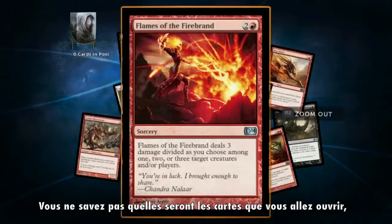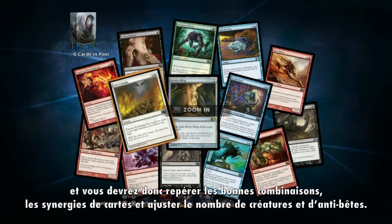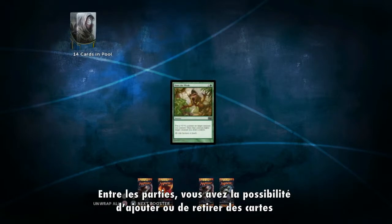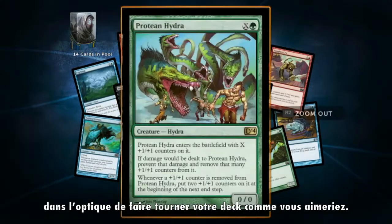You don't really know what's going to be the best deck possible, you don't know what the best combination is, you just kind of pick what you think will work. You make sure you include some creature removal like Flames of the Firebrand right here, and you just go with it. You play, and you figure out what works and what doesn't work, and you can add and remove cards in between matches in order to make your deck what you want it to be.